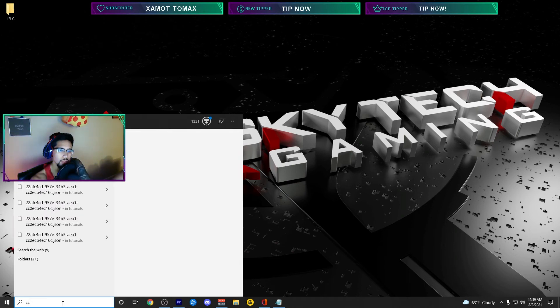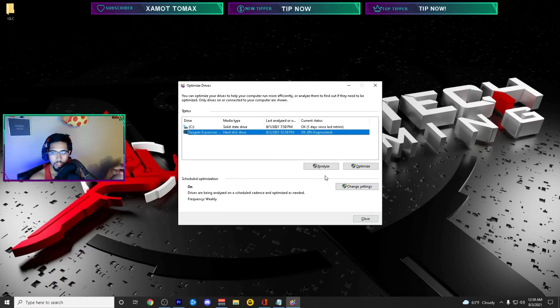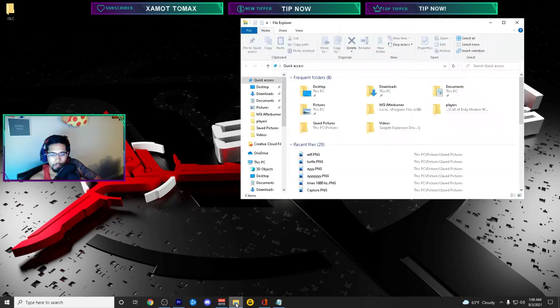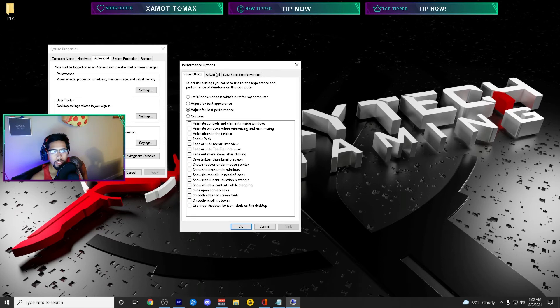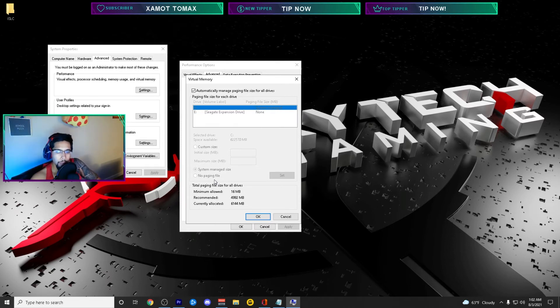Download and run Disk Defragmenter — type 'disk defrag' in the search bar — and analyze and optimize your drives, especially if you have a hard disk drive since they have fragmentation issues. Note: don't defrag an SSD, as you may eventually damage it. Also type 'advanced system settings' in the search bar, go to the Advanced tab, click Settings under Performance, and select 'Adjust for best performance' — this removes extra visual effects from Windows and just makes things better.